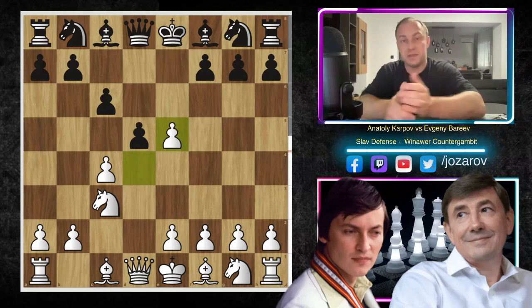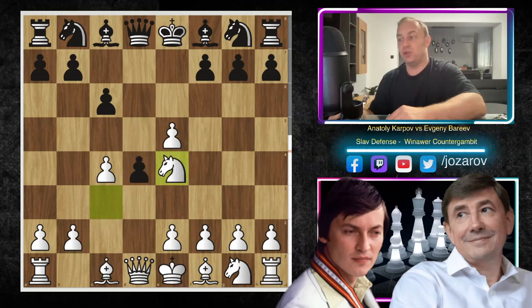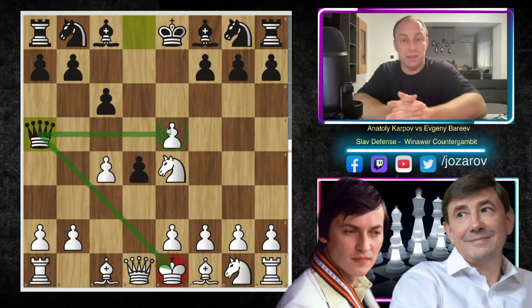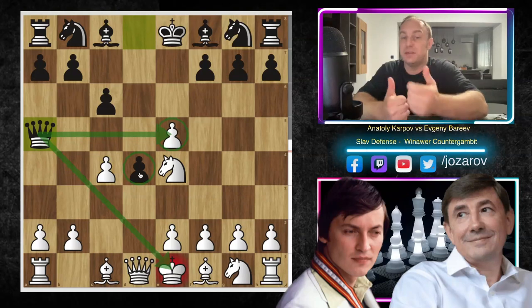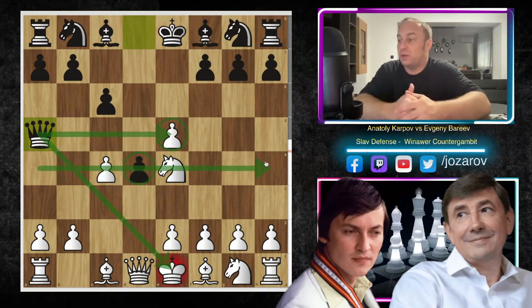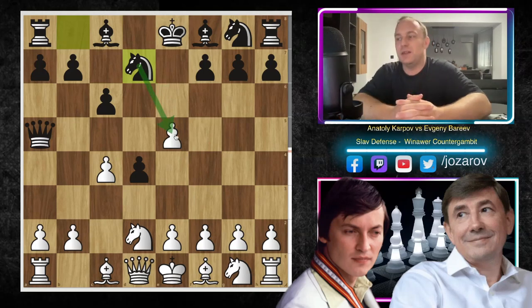That's why after e5, most of the time White has to play simply d takes e5. Now comes the tricky part — Bareev played d4, and there are two choices: knight to b1 or knight to e4. Knight to e4 was played, and now comes the actual idea of the Winawer Counter Gambit: the check with queen to a5, a direct attack against the e5 pawn White took a couple of moves ago.